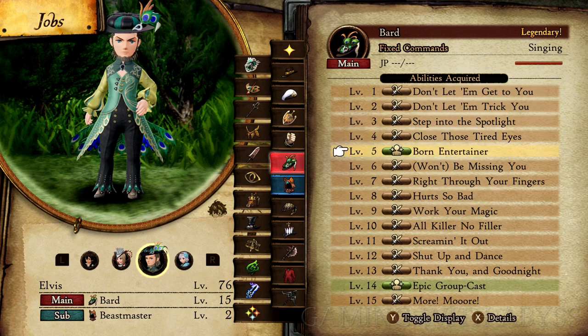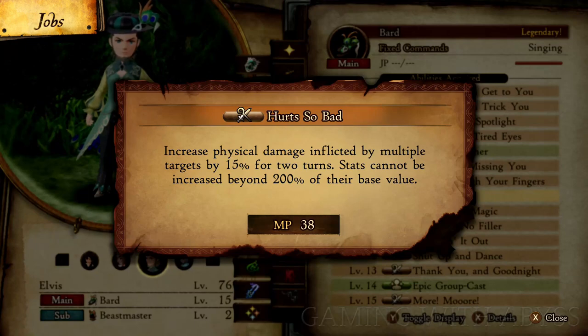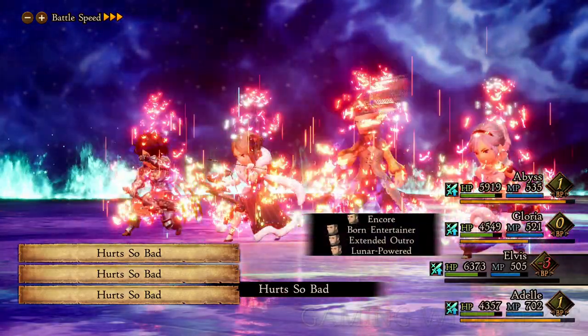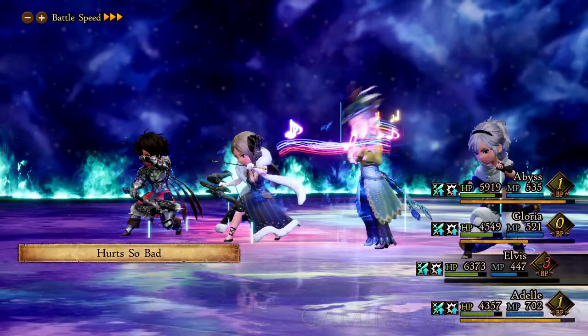As a bonus tip, you're going to need to get your Bard to level eight to unlock Hurts So Bad. This will help increase your party's damage and is extremely useful against bosses, especially late in the game.